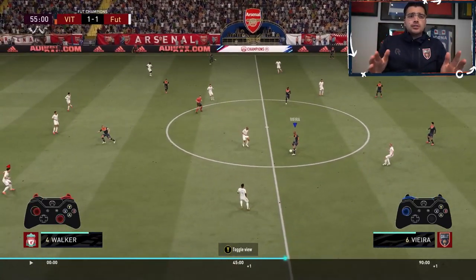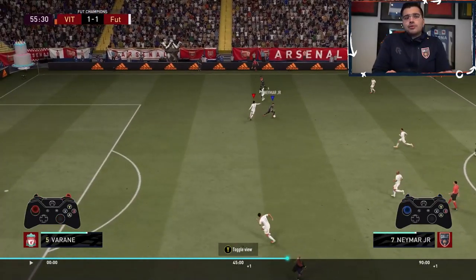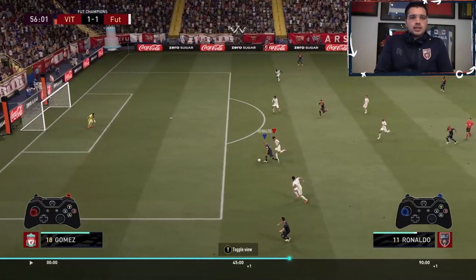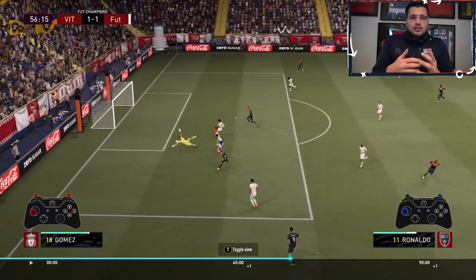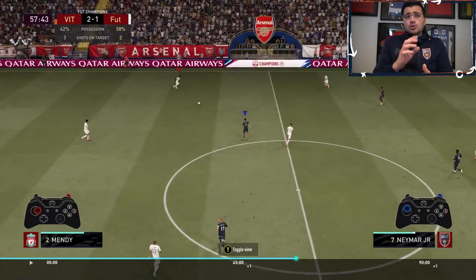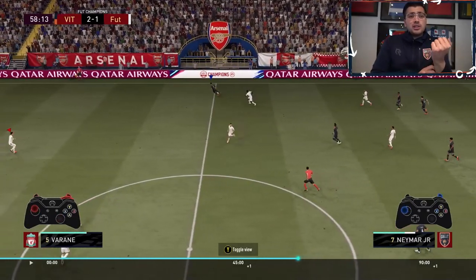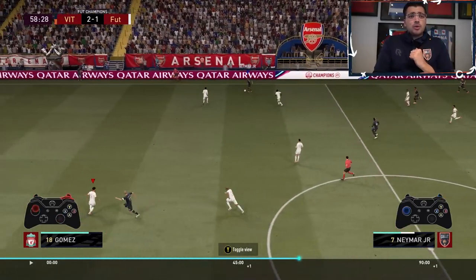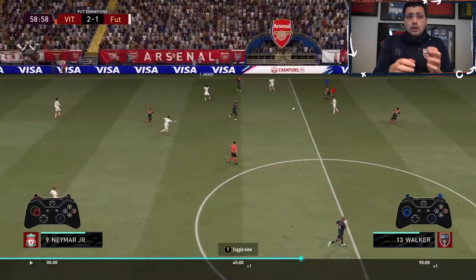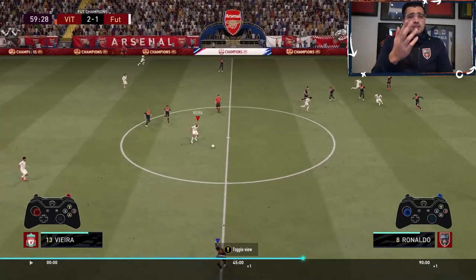And every one-on-one situation with Tex is just so unpredictable that you're trying to guess and trying to be aggressive. But right here, I do get a little bit fortunate with that pass to R9, but I do make a really good move with the stepovers into the ball roll and it's 2-1 to me. We're kind of even rolling this game, but here, that's a great interception from Tex. I messed up, I pressed up high, won the ball, I should have done more with it, but I didn't expect Tex to actually guess for that.